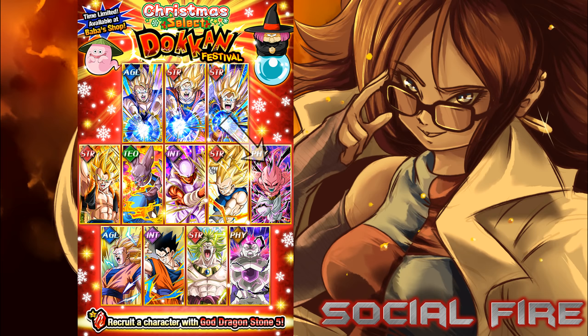My second honorable mention would be Kid Boo — a great support unit, further improved with the EZA currently on JP, especially for a Resurrected Warriors team. He raises attack and defense by a massive 50% for all allies as long as HP stays above 80%, and he can recover HP. With his EZA, if HP falls below 80%, he will still provide an additional 30% to attack and defense. This unit is ideal when running Extreme type teams and is one of the best support units, with the ability to hit pretty hard since after that EZA he gets an Immense damage increase.